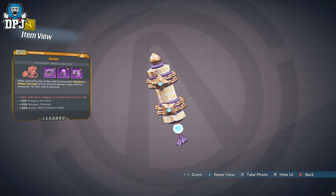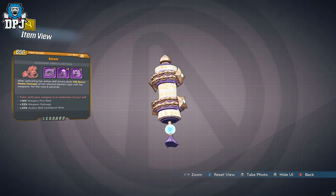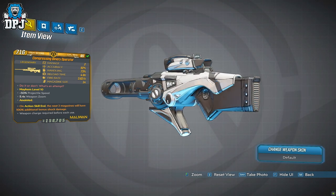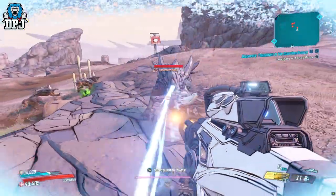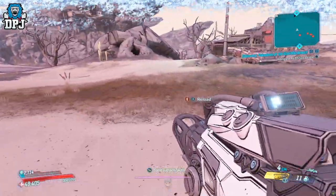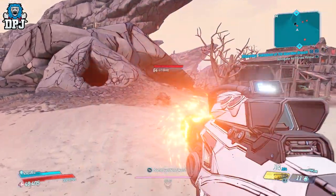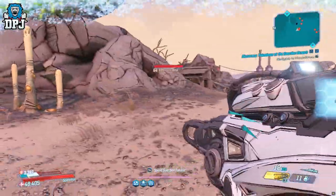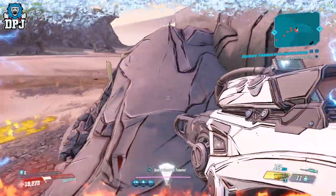Moving on to weapons, starting with snipers — there are two: the Binary Operator and the Boogerman. The Binary Operator: when hitting an enemy with a lower HP value than the weapon's hidden value, it will one-shot that enemy; otherwise it deals 2 damage. There is also a version that deals 1 damage. It's a crazy, bizarre weapon — but yes, it one-shots enemies below that hidden HP threshold.